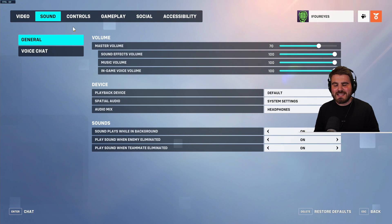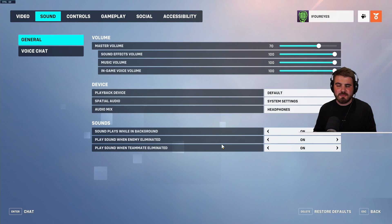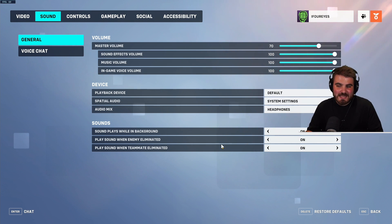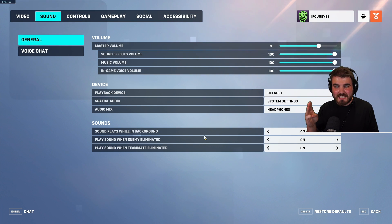Before wrapping up, there are some other key settings outside of the graphics area. In sound general, make sure play sound when enemy eliminated and play sound when teammate eliminated are both on. This is very useful for keeping up with what's happening in the game — it plays a different sound cue when a teammate is killed versus an enemy. You don't need to keep looking at the kill feed. Many players don't realize their teammates have died; with this on, you hear those sound cues and know immediately to back up.